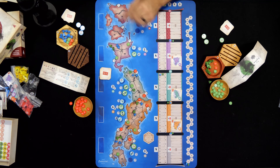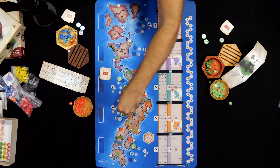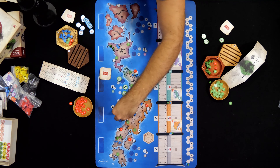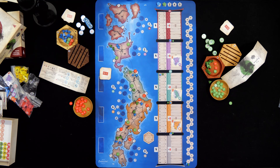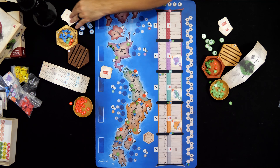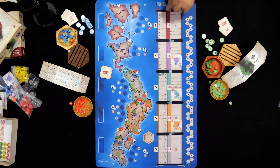After that, everybody picks up their order tokens and sets them to the side. Then we deal out new destiny cards so everybody is back up to three. Lastly, whoever is in last place moves to the front of the turn order, then next-to-last, and so on, until the player who is currently in the lead points-wise at the end of the era becomes the last player for the next era.